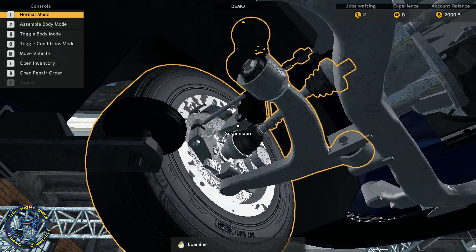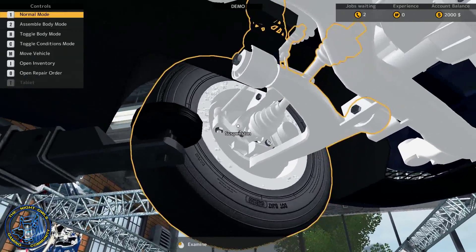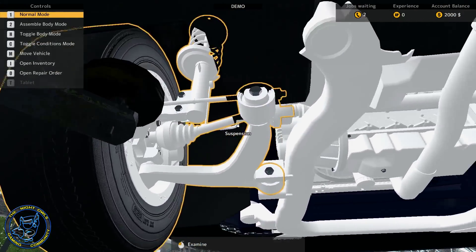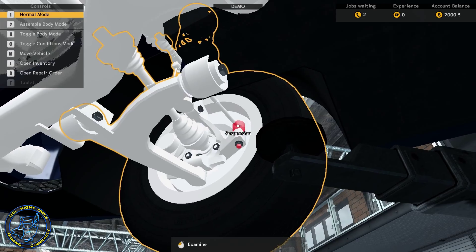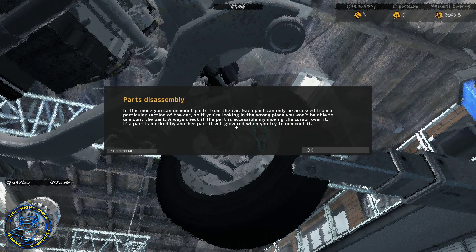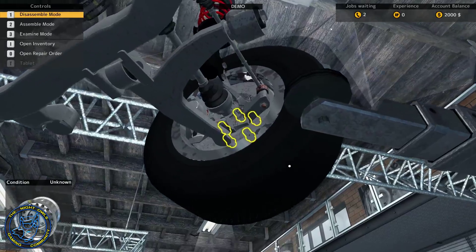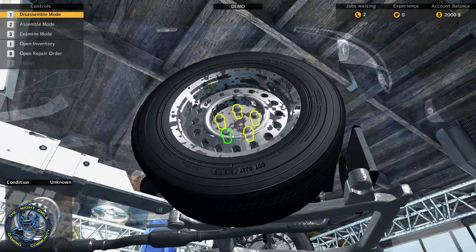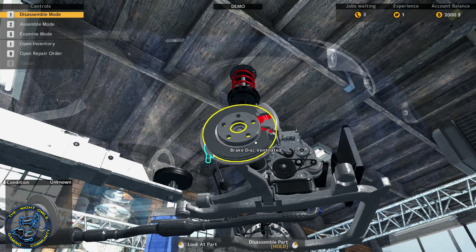Let's take an inspection - can we inspect? Can we see the condition? There we go, we can look at conditions. There's the bad boy right there - tie rod. Okay, let's get the parts. Disassembly - let's come out here. Not the best idea to have the tires up so high and remove them because I am not Superman, but hopefully we won't drop them.